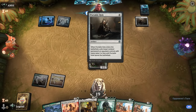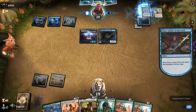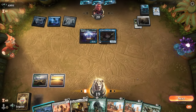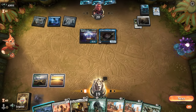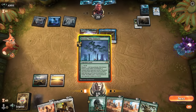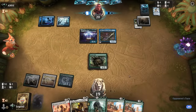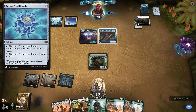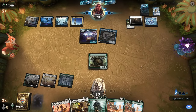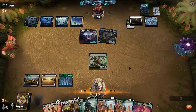Hoping to draw a land here. Scurry Oak gives us another way to go infinite. If I'd drawn a land I could have waited to maybe Boseiju the Portable Hole and then get back Brute Scale and Rosie. Now I think it's just play Scurry Oak, and if it survives next turn we can go off with Rosie. We see a Spell Bomb which our opponent can get back with Emery — a way to bounce Scurry Oak over and over. But with a land we can just sit on Company, which is probably better.